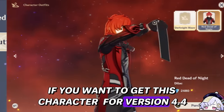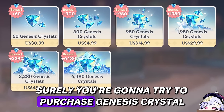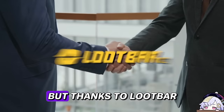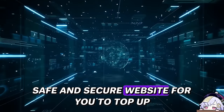If you want to get this character in version 4.4 but you don't have any Primogems, what should you do? You could purchase Genesis Crystals, but it can get a little too expensive. Thanks to LUTBAR — aside from offering lower prices and discounts, it also has a fast, safe, and secure website for you to top up.